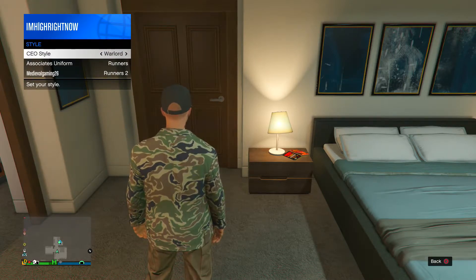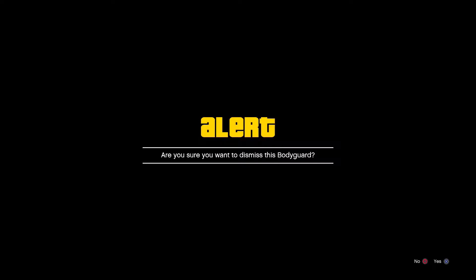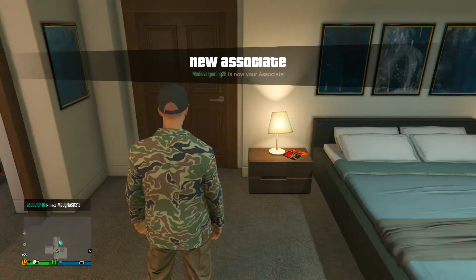So what you're gonna need to do is have a friend. Right here you guys are seeing it, I'm doing it for my friend. So if you're the CEO leader, you want to make sure that you have the outfit that your friend wants, and go onto this alert screen where it says 'Are you sure you want to dismiss this bodyguard?'